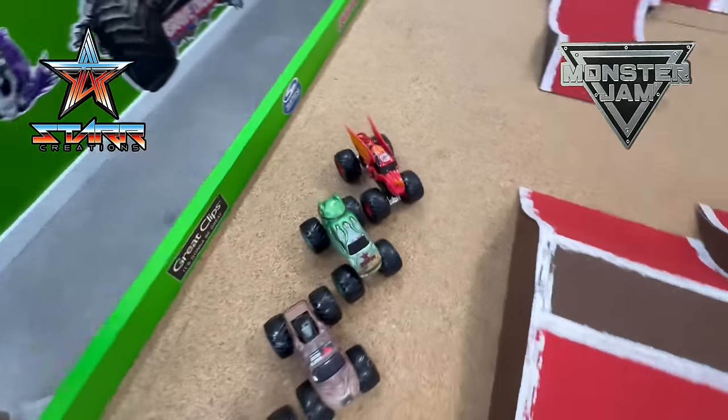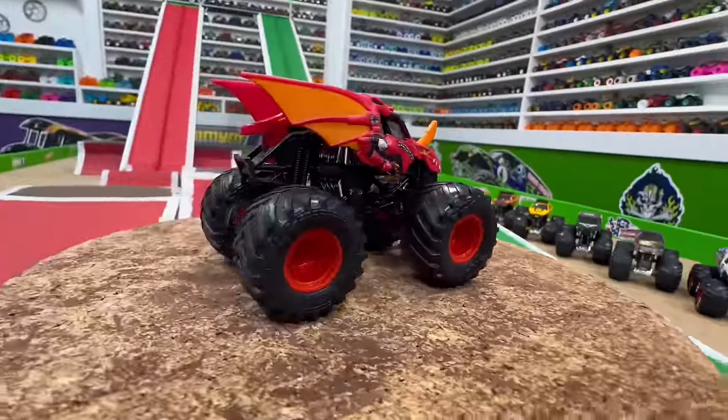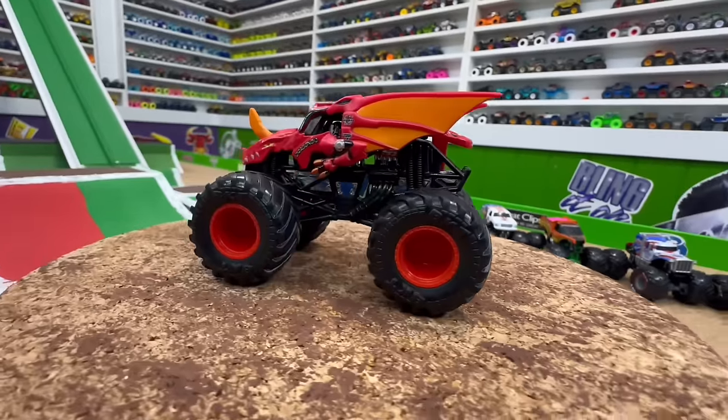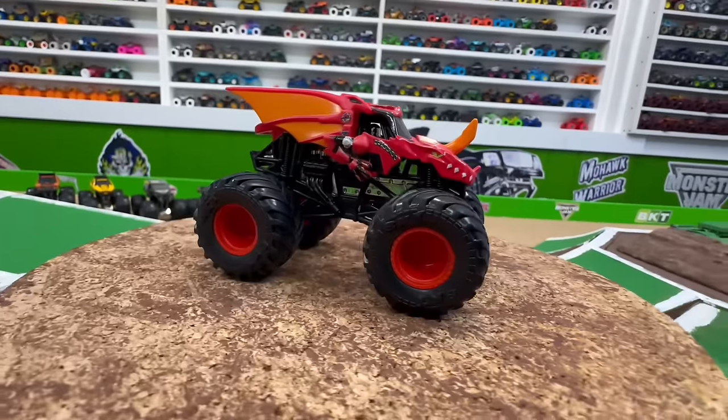Before we get the races started let's take an up-close look at each one of these trucks. Up first in the pit party we have the red Bakugan Dragonoid. This is such an awesome looking truck — love those big wings. Have you ever seen this truck race in person? It is awesome.